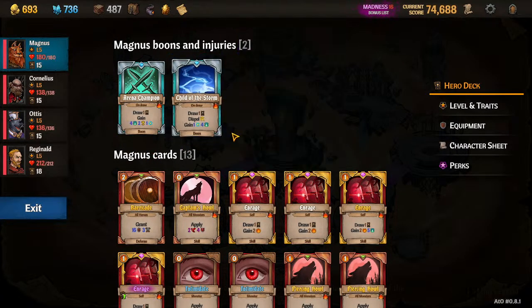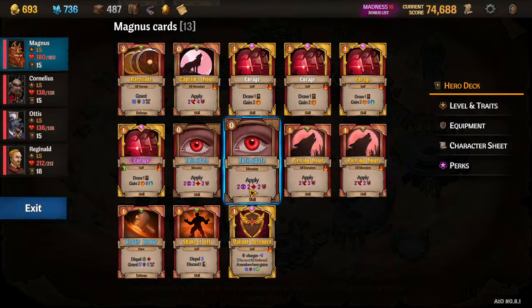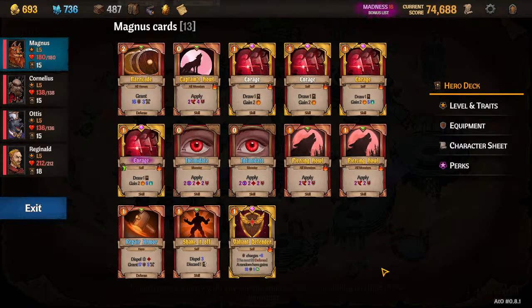Magnus — I've got the Arena Champion and Child of the Storm on everyone, so those are some pretty good boons. He has a lot of enrages. I got those in the final couple of fights, but he's not the best here. The Howls are good. I don't like running double blue Intimidates. The problem is I don't have any equipment giving plus vulnerable stacks. The Hydra Egg is okay for regen, and the boots are great. I'll give this a B-plus on final deck.